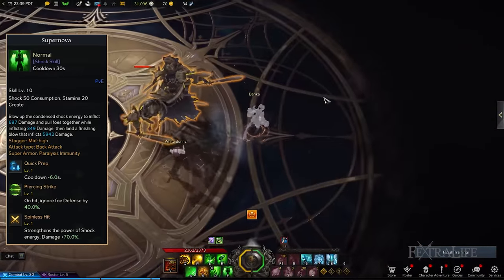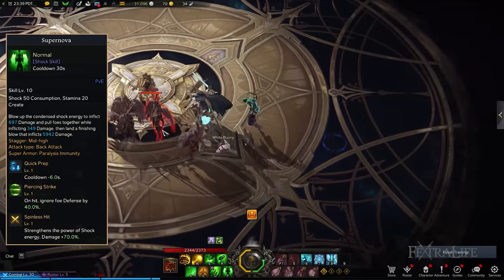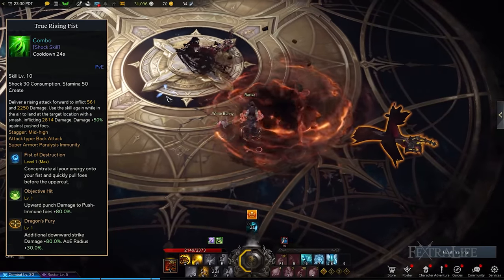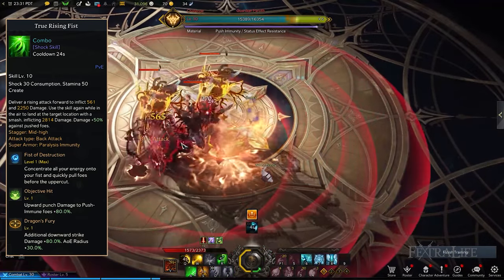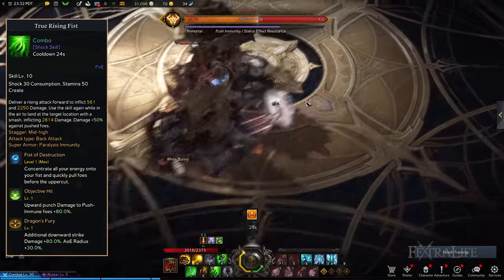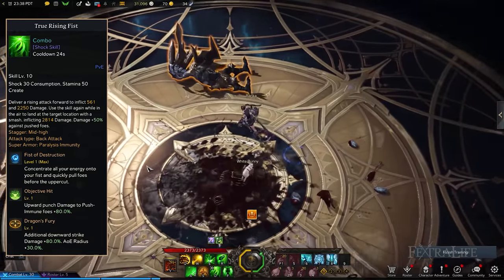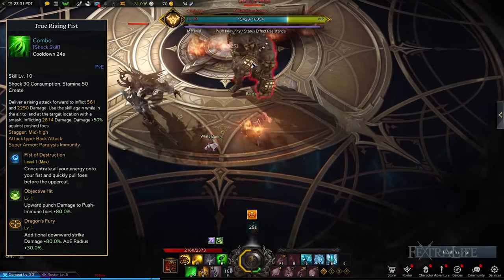If you're going for the Shock Training Engraving and you want to use another Shock skill, I suggest choosing True Rising Fist, which is unlocked at combat level 36, due to the larger AoE of that skill allowing you to harm more enemies. True Rising Fist lunges into the air and then smashes into the ground to deliver lethal blows. You can use it to engage enemies from a distance or up close, but doing so at melee range will deal the most damage due to your uppercut. The best True Rising Fist tripods are Fist of Destruction, Objective Hit, and Dragon's Fury, which pulls enemies together before your first attack, deals massive damage against nearby push immune targets, and significantly boosts your AoE and damage upon smashing the ground.